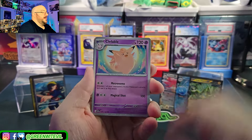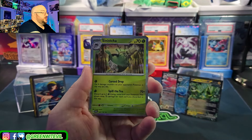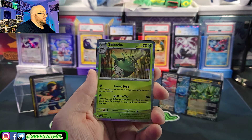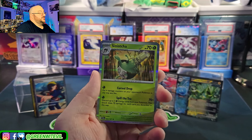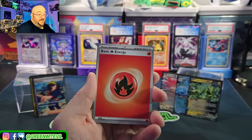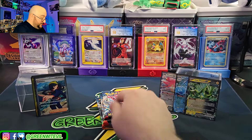Drakcloak — we need Drakcloaks! We don't have any Drakcloaks. Tatsuguri, Heracross, Girafarig. Sinistra — I butchered that, I know I did, and it's fine, I'm okay with it.